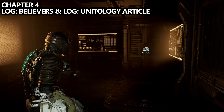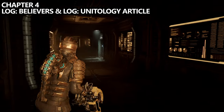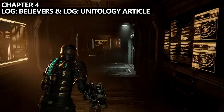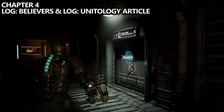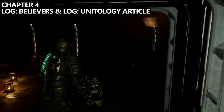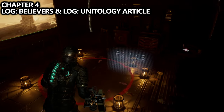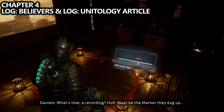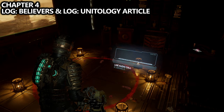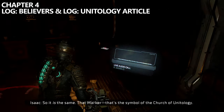Take the elevator to floor three, where you'll be searching for the Electrical Systems Room. As you leave the elevator and take your first turn, keep an eye out on the right-hand side for a break room. There's a log that's automatically unlocked when you come in here called Believers, and there's also a log called Unitology Article nearby. Make sure both of them trigger for you before you leave the break room.